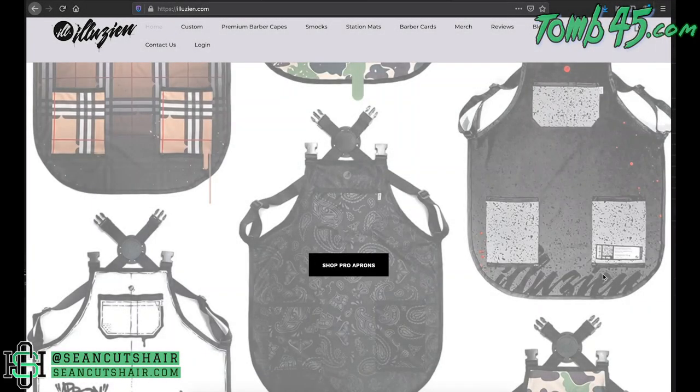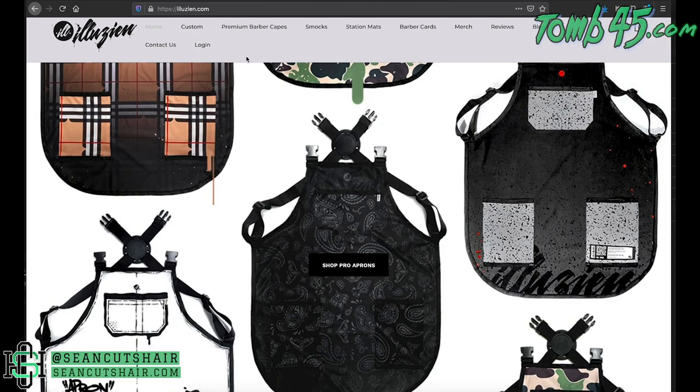We're gonna head to the website and I'll show you guys the different things that he offers. Then when we're done with that I'm gonna show you guys my new custom cape and my custom mask, and we'll talk about the customs. We're on the website — this is illusion.com. Usually I get on the app when I go to shop, so I'm not real familiar with the website, but we're gonna go through it anyway. He's got a lot of capes, aprons, business cards, mats — we're gonna go through it all. He's one of my favorite designers and has lots of dope products.